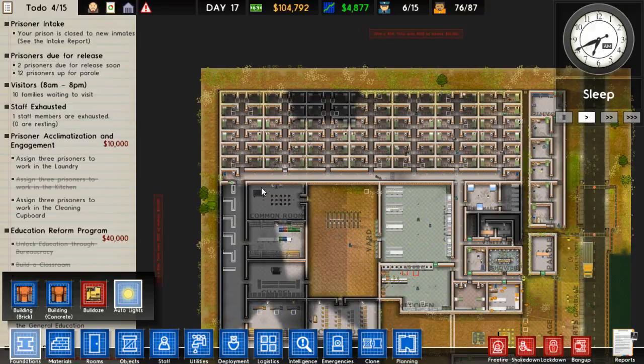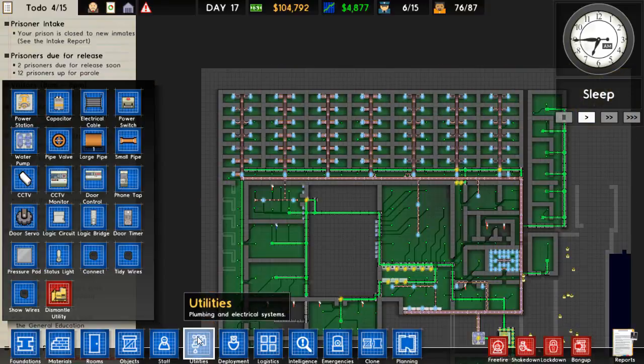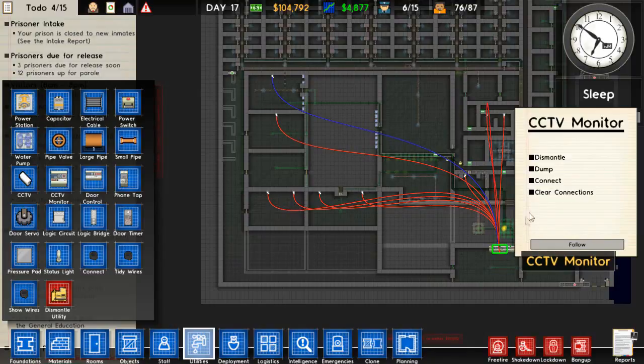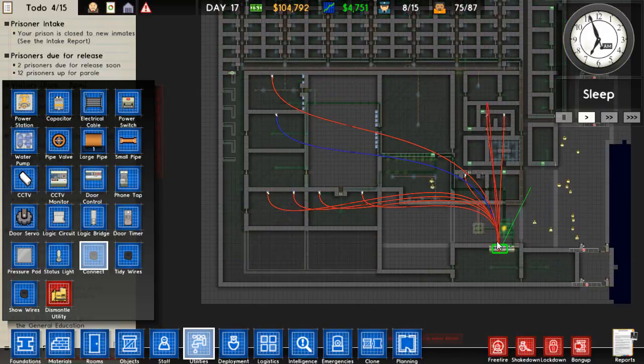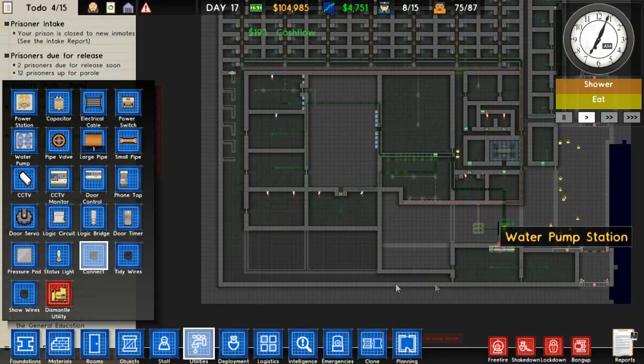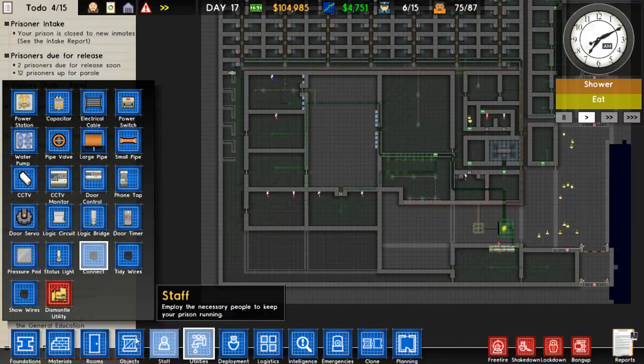I've got the cameras working. What I was doing wrong: I go into utilities, select the CCTV monitor, and then make a connection from it - connect and attach to the different cameras from the actual CCTV monitor, not the other way around. For some reason it doesn't work the other way around. I don't know why it should, but it doesn't.